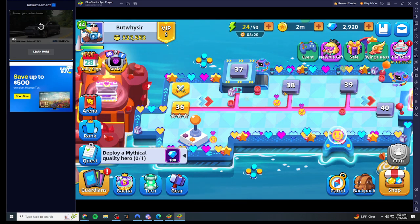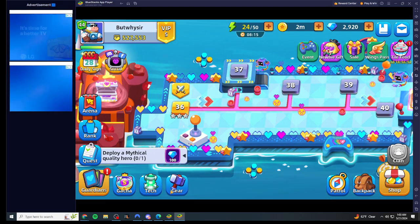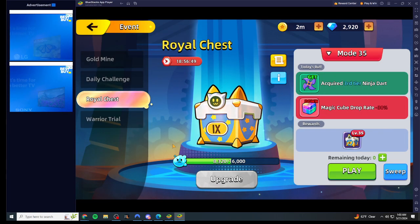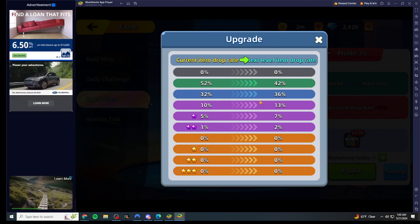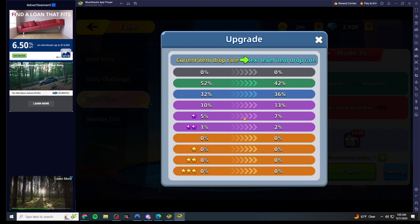You also have a chance of getting decent gear from doing these drop modes, as long as you have a percentage shown up top. The percentage is very low, but you still have a one percent chance of pulling gear from completing and sweeping this mode — for example a one percent chance of getting a two-star, and five percent for other tiers. The arrows in the UI show how much the percentage goes up after you upgrade the chest.